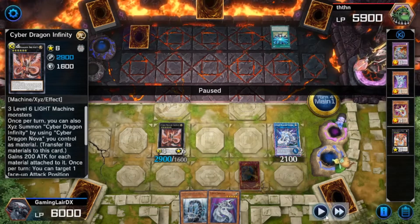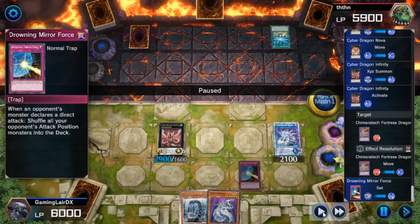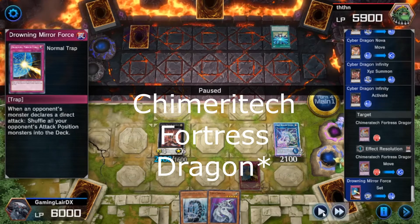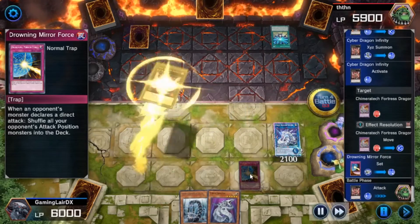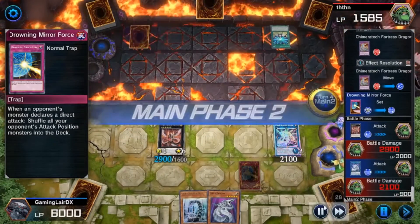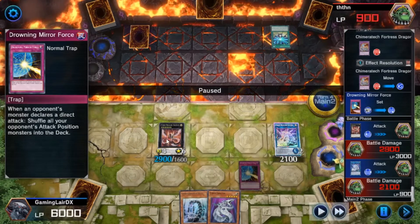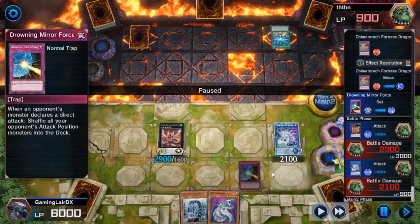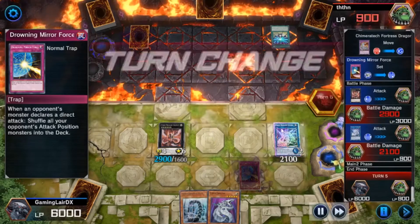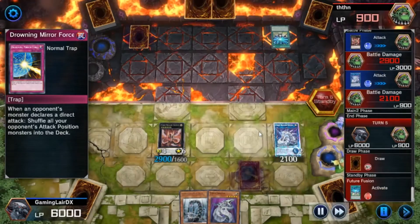I still have Sieger on the field, and I put Drowning Mirror Force face down, because if they do get a direct attack in — they could still take my monsters with a Cyber Dragon and summon their next Chimeratech Over Dragon — then I have that to push them back. Now, I could have activated Sieger's ability to raise up Infinity, but there's no difference between increasing it to 5000 attack or attacking for 5000 total. And if I use the ability, his battle damage becomes zero for the turn anyway, so it doesn't matter.